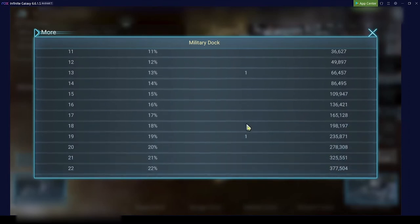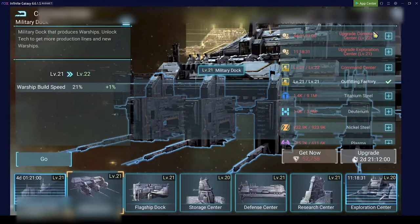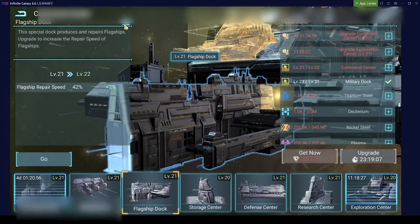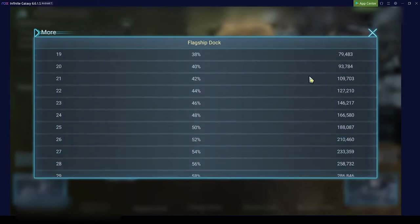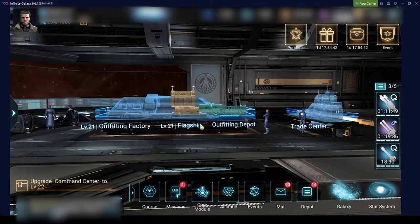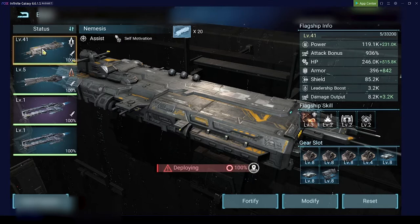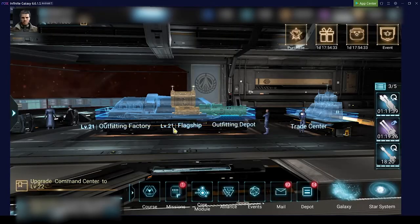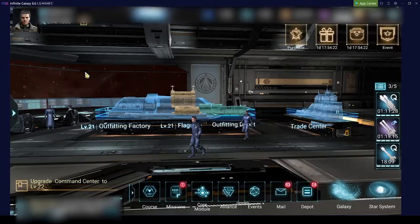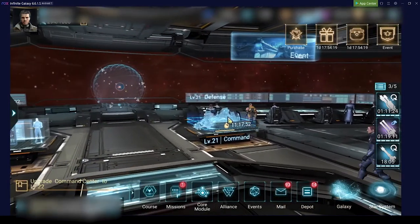The flagship dock increases flagship repair speed, which is nice. More importantly, your flagship dock defines the maximum level your flagship can reach — the maximum flagship level is two times the flagship dock level. So I can level my flagship now to level 52. I always stop one level before the maximum to be able to get experience from killing pirates and doing events, so I don't want to waste that XP.